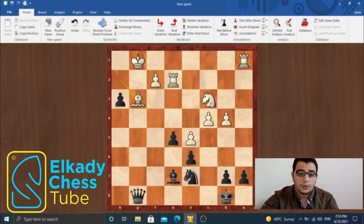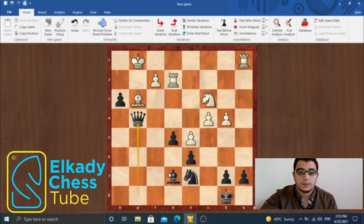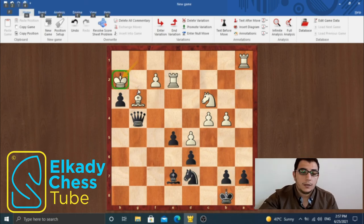And here comes the move which I wanted you to find in your calculations. If you managed to find this move from the very beginning, then you have succeeded in solving this position. The move is queen to g4 — an excellent move by black. Black is intending queen f3 in the next move, attacking the knight on c3 and threatening mate on g2. White played king to h2, which is not the best defense, but actually white's position is lost anyway.